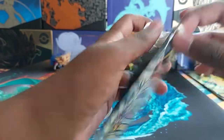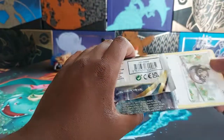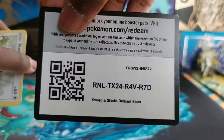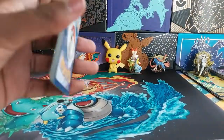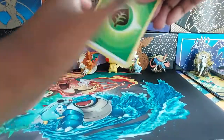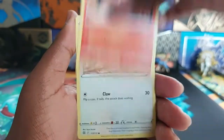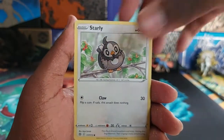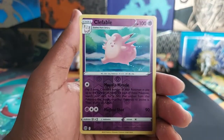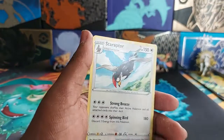Last pack — don't end with a regular rare. Energy, Vibrava, Staravia, Monferno — yes, but where's the Inferno? — Starly, Milcery, Karablast, Clefairy, Cherubi, Clefable reverse, another reverse rare, and a Starraptor regular rare.